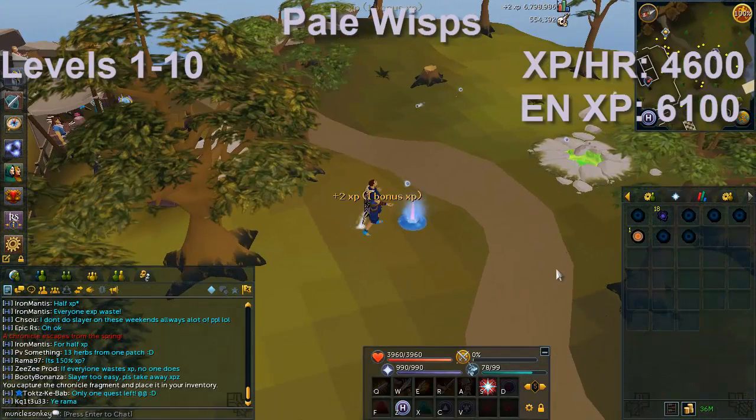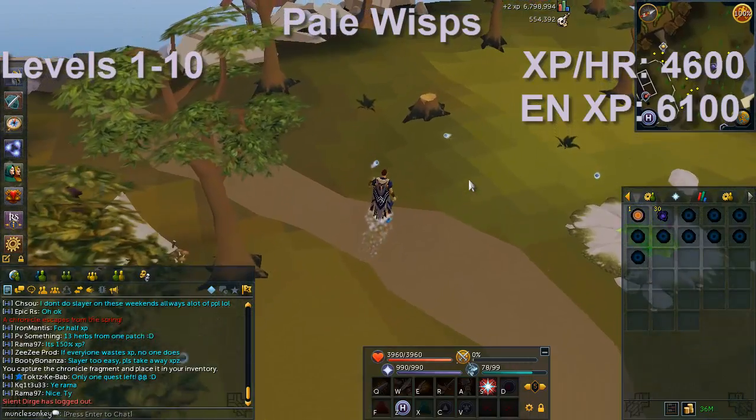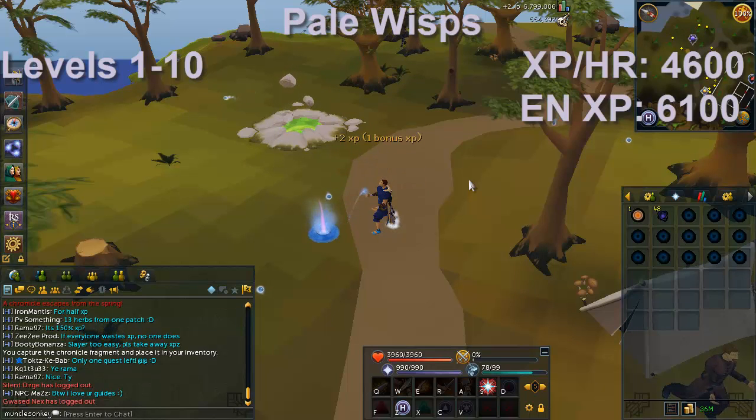I'm going to be showing you all the locations, giving you the XP per hours, and at what levels you should be doing them. First of all, you start out with Pale Wisps at level 1 Divination. These are located south of Draynor Village, right by the entrance to the Wizard's Tower. The easiest way to get there is by using the Draynor Lodestone and running straight south. You'll stay here until level 10.